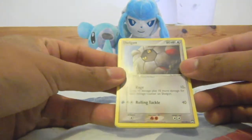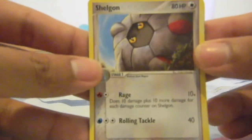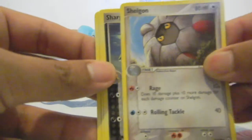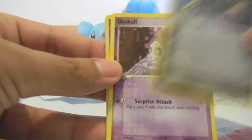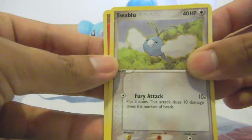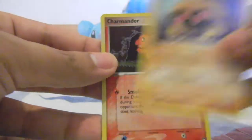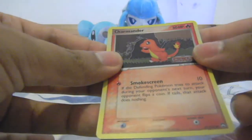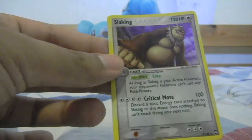So we start off the Power Keepers with a Shell Gun, a Sharpedo, a Dusko, a Swabloon, Torchic, Magnemite, a Kabuto, a nice Charmander, and a Slaking Hollow.